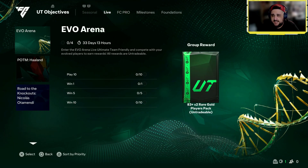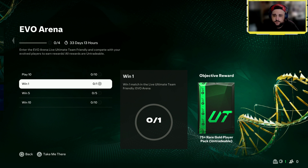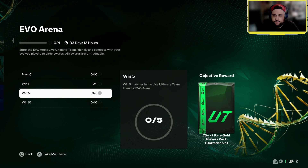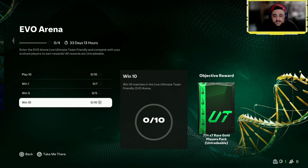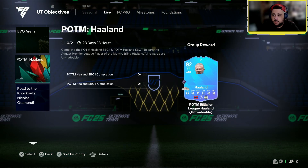The Live Evo Arena is here for 33 days. Enter the Live Ultimate Friendly and compete with your evo players to earn rewards. Play 10 matches for a 75-rated player, win 1 for another 75, win 5 for a 75x2. Win 10 for a 77x7, and an 83 with +2 overall — that's decent to be fair.